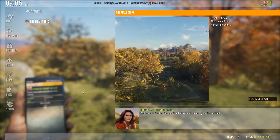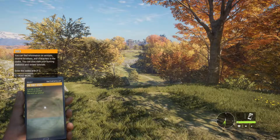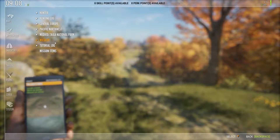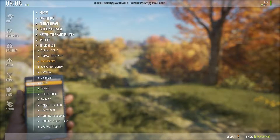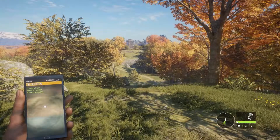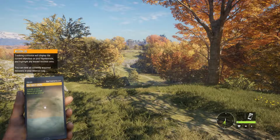I'm clicking on track mission. The Hunter Mate is used as a mini map and you can also show your currently active mission — press the left button to bring it up. You can find information on animals, reserve locations, and characters in the Codex. You can also view your hunting statistics and review tutorials — enter the Codex with F1. There's missions, items, tutorial log, wildlife, animal calls — it's all in here. Tracking a mission will display the current objectives on your Hunter Mate and highlight any known mission areas.